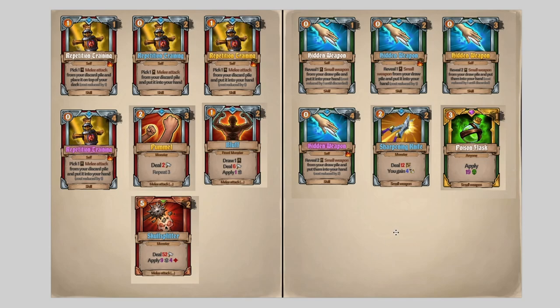The last card is Hidden Weapons. This is a great card because you're digging through your draw pile, putting a small weapon in your hand, and discounting it. If you don't have many small weapons, you can really abuse that to get Sharpening Knife every time, or get your Poison Flask out every time. It's one of the better cards — especially if you draft in Obelisk Mode a Hidden Weapons plus a Sharpening Knife, you are set.